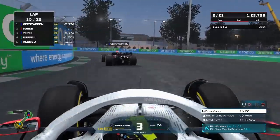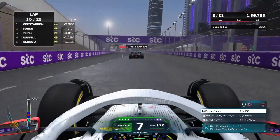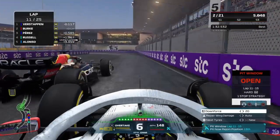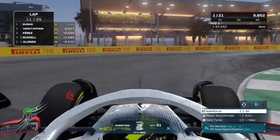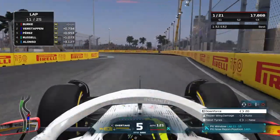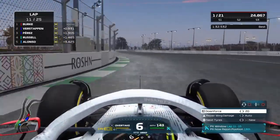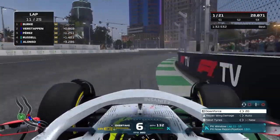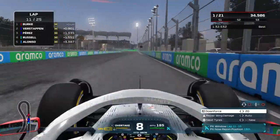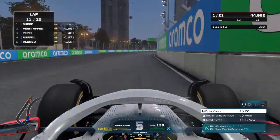Skipping to lap 10 now and Verstappen has got past us. My thought process was to use his DRS to hopefully get away past Pérez. We have a look and Verstappen defends — we go for it because we see Russell gaining on us and we know we have to make this move. We get a great exit out there, Verstappen gets an awful exit coming out of turn 4, and we have a massive gap now — over a second. If I can extend this gap before the pit stops we've got a real good chance of winning this race. The MFD says the pit window is lap 11.